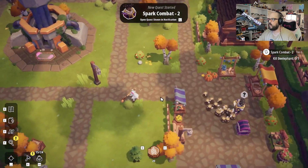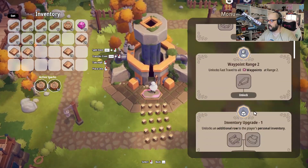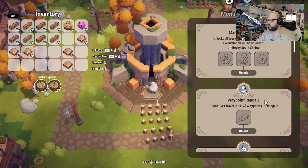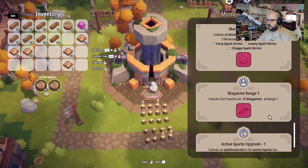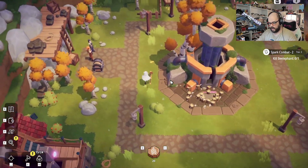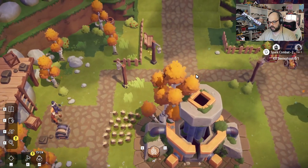All right, so we gotta go attack a bee elephant. And then we've got — what do we have? We don't have anything to put in here. I figured we had a wood panel that we had to put in, but did we already do something with a wood panel? Nothing required a wood panel. Are we good in town? It looks like everyone's just question marks. So let's see, what are we gonna tackle first?